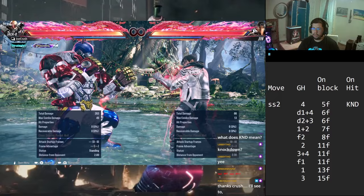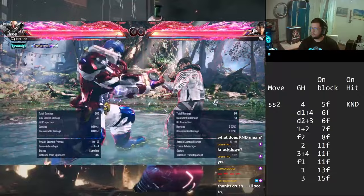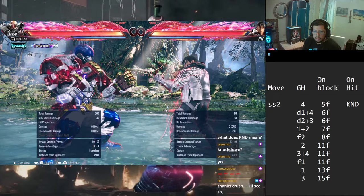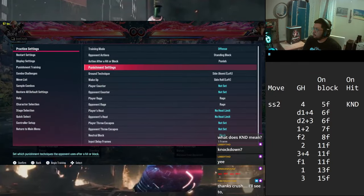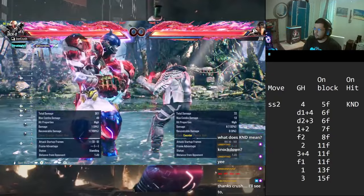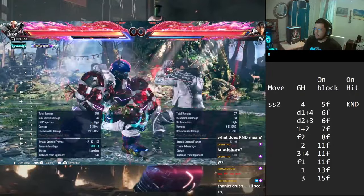Again, you can lock them down in multiple ways - the rage art gets beat out by the grab since it's not quick enough to activate. Next we have the 3+4 and the 2 - the 2 comes out at 11 frames so it can be jabbed out, but you don't really go for the 2 too much regularly unless you just want plus 11. If I'm in armor I'll just completely go through it - even counts as a punish. Same thing with the bubble burst - comes out at the same speed and beats it out.